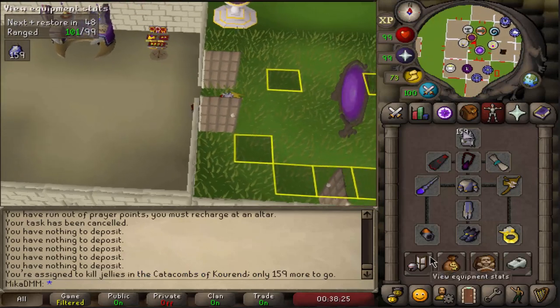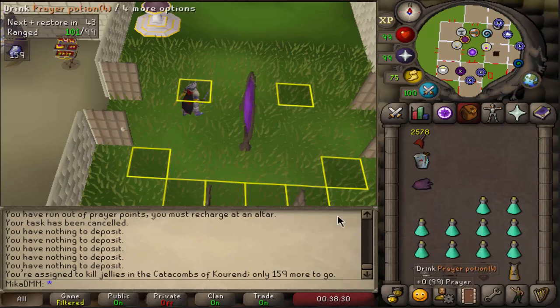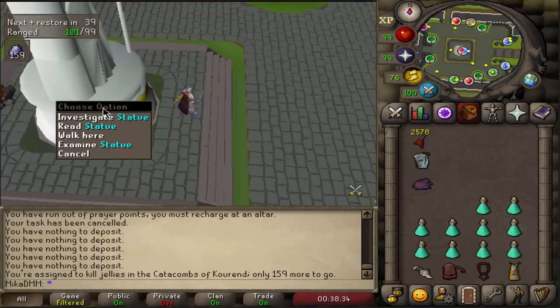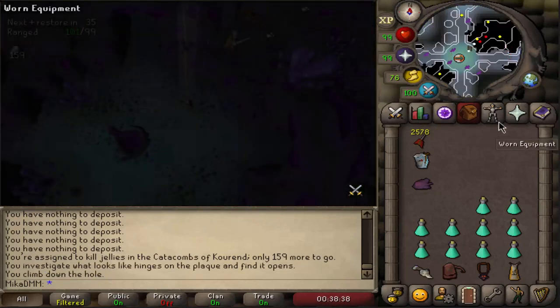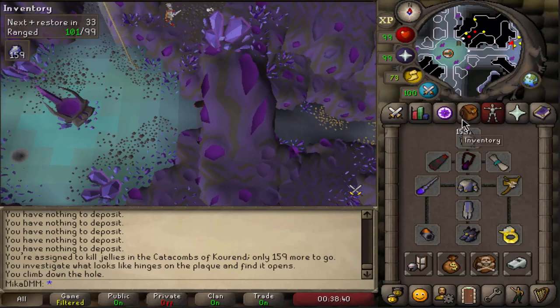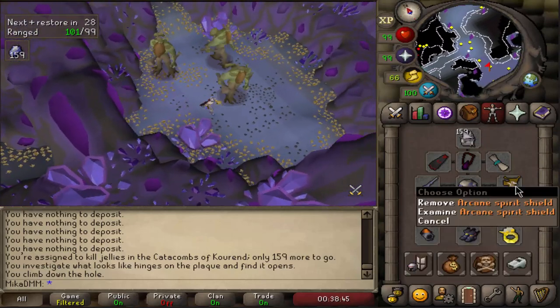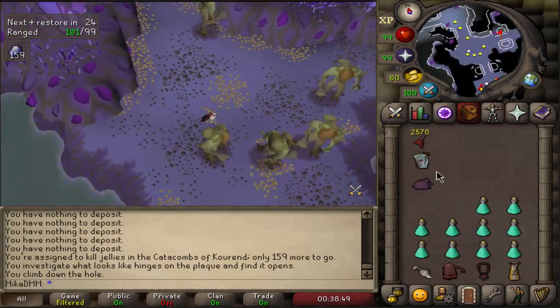I'm taking tormented bracelet in this one, but realistically you usually want to have either expeditious bracelets or bracelets of slaughter. However, in this situation, I'm not quite sure how good they actually are. Outside of that, I'm also using seer's ring, eternal boots, arcane blessing, and Kodai.